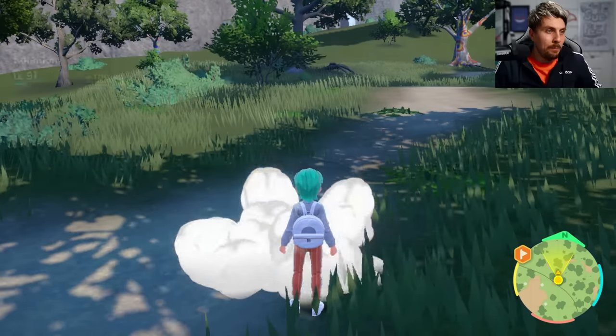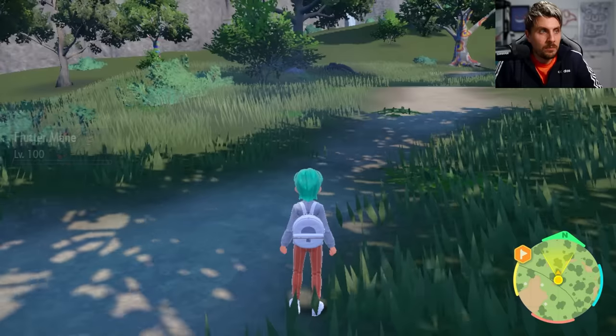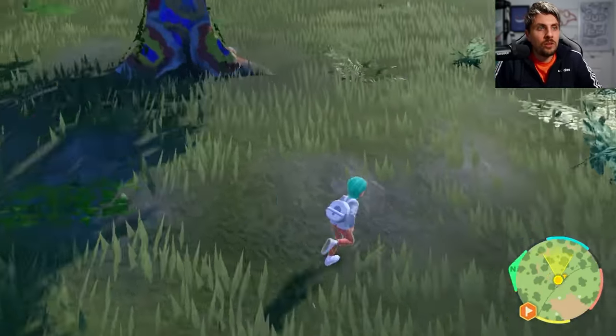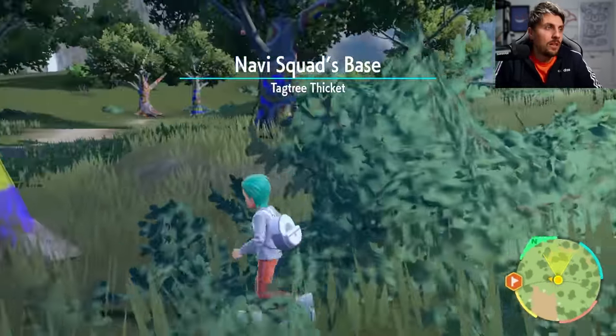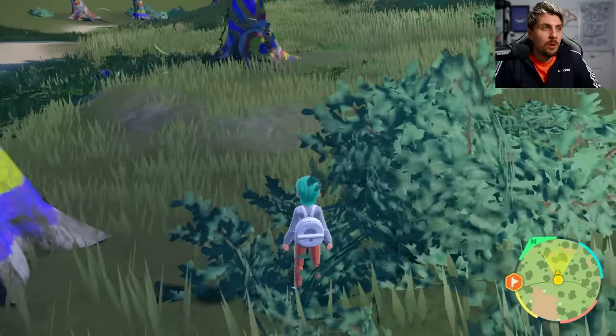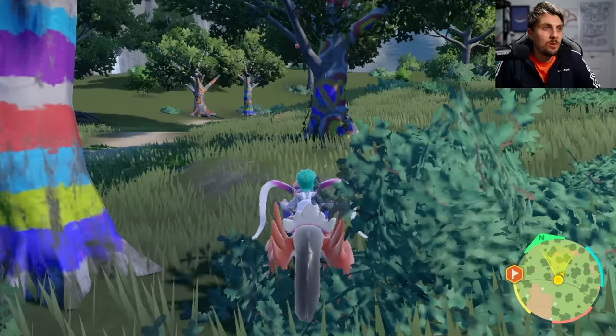Pack down your picnic and head back to those two trees we identified earlier, making sure you have your second Ride Legendary in your party at the front. Get on your Ride Legendary and line yourself up to the tree.